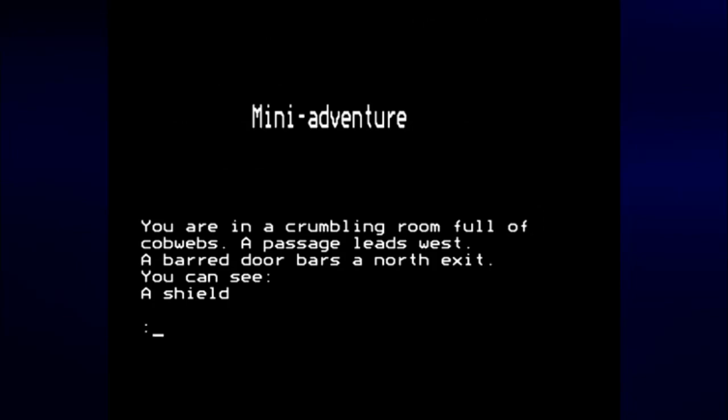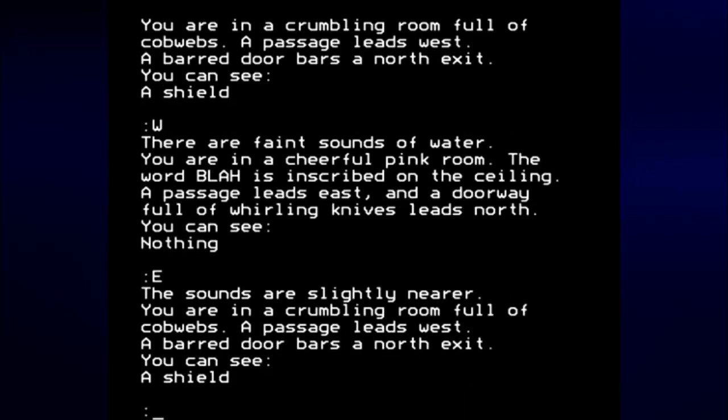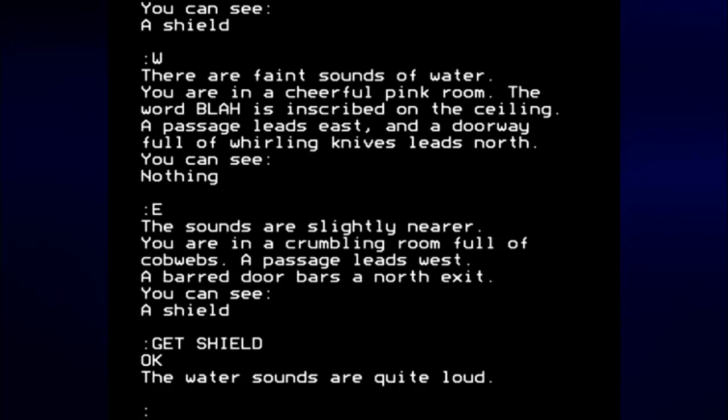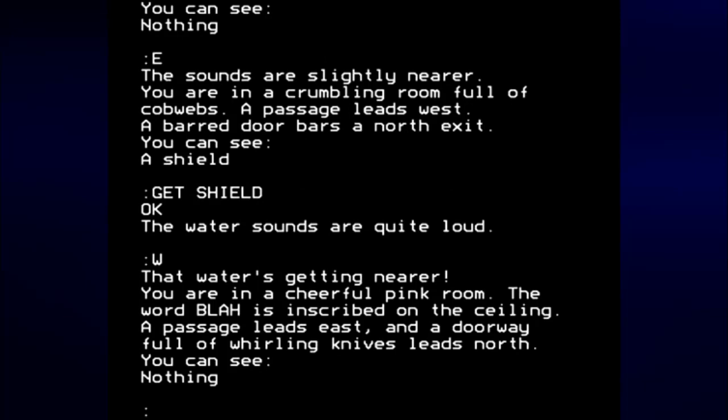You are in a crumbling room full of cobwebs. A passage leads west. A barred door bars the north exit. You can see a shield. You could go west, but we have to take the shield first. Get shield. The water sounds are quite loud. Let's go west. The water is getting nearer.